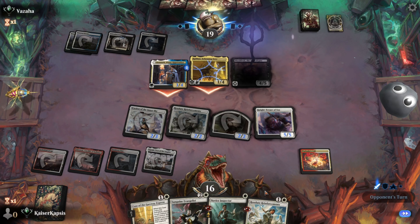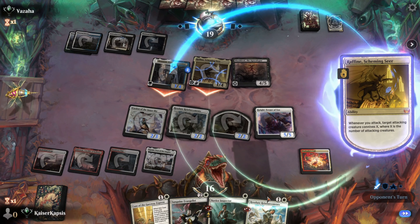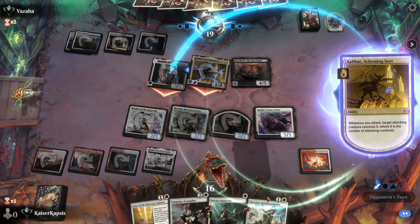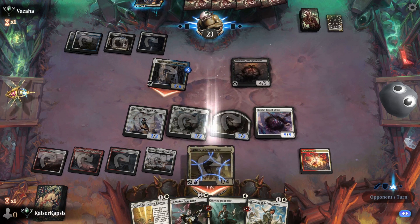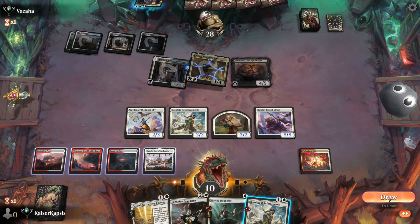Shouldered the Acolypse — one of the best creatures currently in Standard. They are pumping Danik at this stage. I don't need to block. I'm not going to block. I'm at 10, they are at 28.